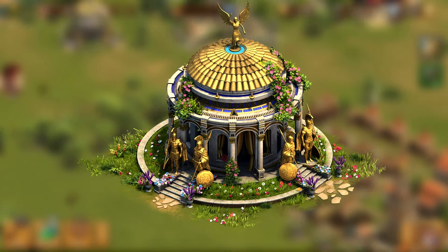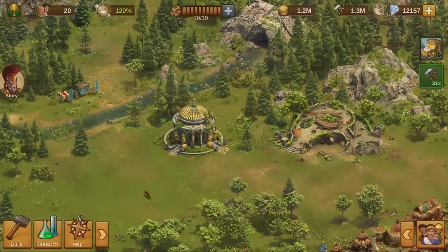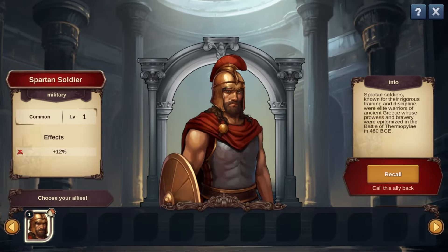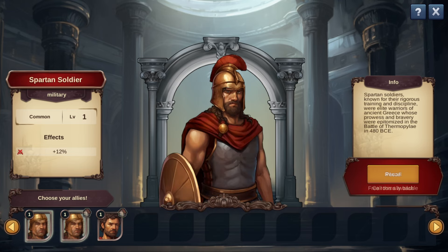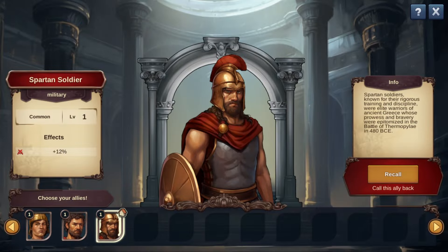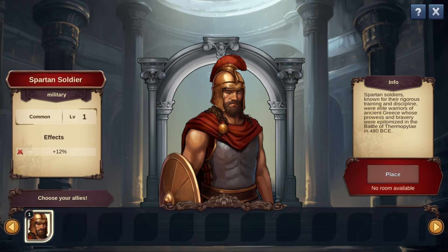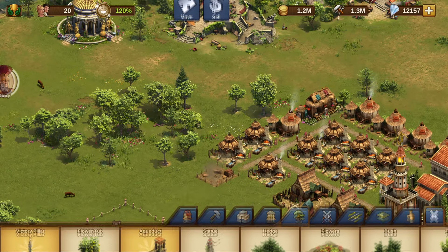All your allies will reside in the Hall of Legends that you will now see next to the Antiques Dealer. Enter the building to see your very first ally, the valiant Spartan Soldier. As you play, more allies will appear in the Hall of Legends. This is also where you manage allies, which for now means placing and recalling allies between available rooms in your city. If you don't have any fitting rooms, you will see a corresponding message about it. But remember, you get a starter building that features a historical ally room.